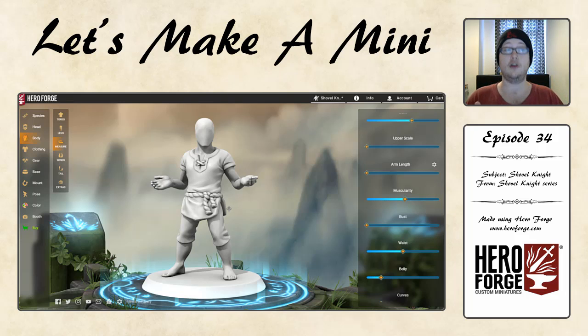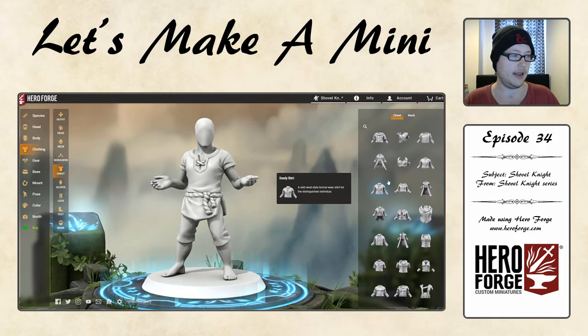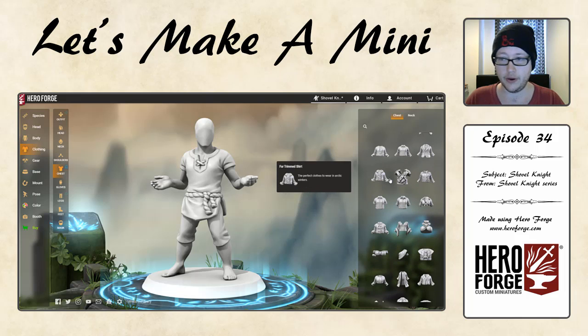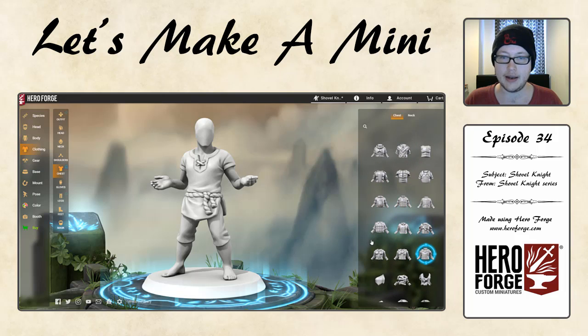Now we can get onto the fun stuff. This doesn't look like Shovel Knight — not even a little bit — but it will, I promise. Let's take a look at the clothing, starting with the chest piece. What we really want is something quite simple that we can make mostly monotone. It's kind of two-tone blue with a bit of gold inlay on the pauldrons and the belt. Realistically we're looking at a mixture of paladin stuff and maybe some tactical armour for the trousers. The paladin armour is definitely a shoo-in — it's the plainest but bulkiest armour we have access to. Here it is: Paladin's chest piece.